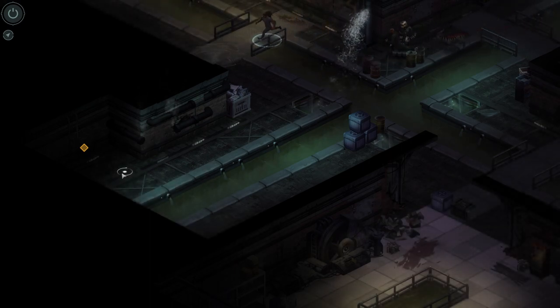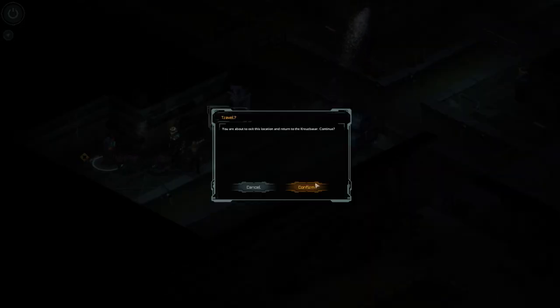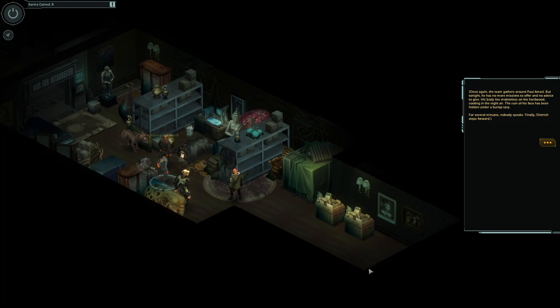But that's up to you depending on how you want to roleplay or the difficulty. I don't think there's a difficulty achievement in this game, so you can play it however you want. That's pretty much it for the attack on the Cruise Bazaar section. You emerge from the foulness of the sewers, only to be met with the equally dark stench of cordite and death. Although you've saved the Kievs, it is far from unharmed.